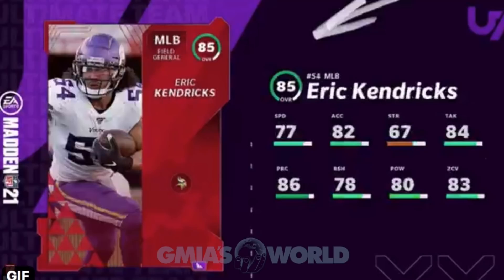Eric Kendricks — 86 play recognition. If play rec matters, maybe, but other than that he's not making the squad. 77 speed at linebacker — not good. He does have 83 zone though. If we boost that to 85 he might actually play. Would zone really work in Madden 21? We have yet to see. He might make the squad in case we need coverage on the outside if we're not blitzing every play.